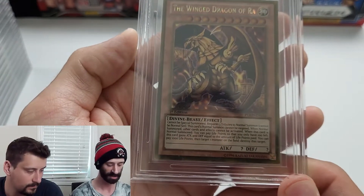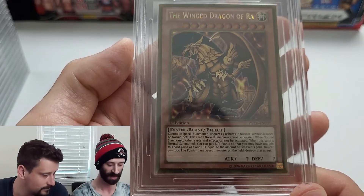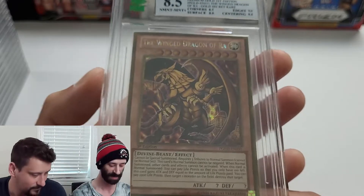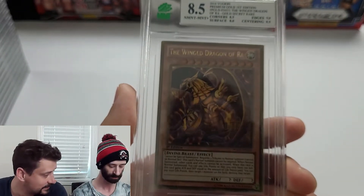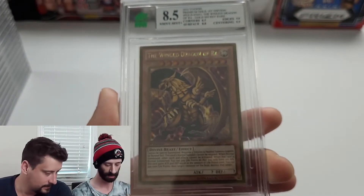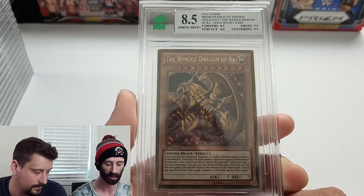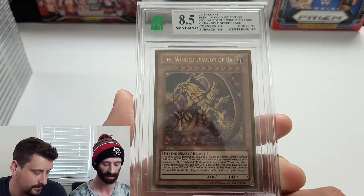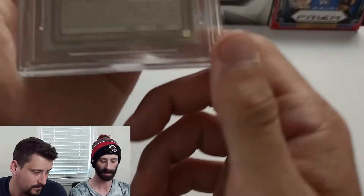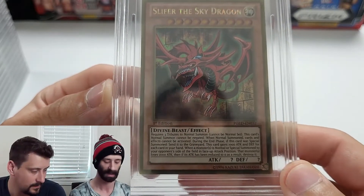We're seeing double — it's another 2014 Premium Gold first edition Winged Dragon of Ra, and this one did way better: came back at an 8.5. Corners 8.5, surface 8, edges 9, centering 9.5. Very happy with that. The five I'll probably auction or crack out of the case, but the 8.5 can go straight up for sale.